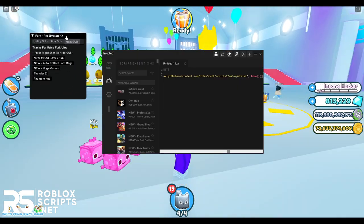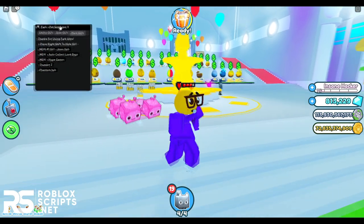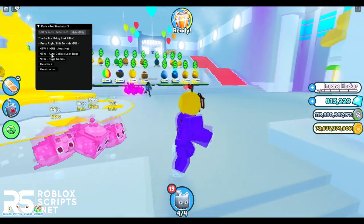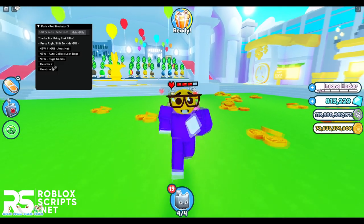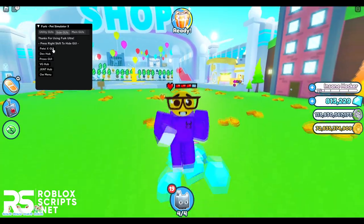For ease of use, go to the game hub tab and search for Pet Simulator X and click on it. You'll see the exact same GUI. In this update, three new GUIs were added: JamesHub, Huge Games, and auto-collect lootbag scripts. These are the only GUIs that are fully working right now. Others like ThunderZen are only half working, and the older GUIs still have some features that work.